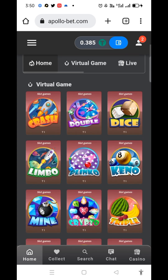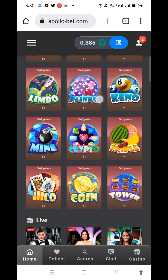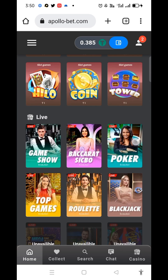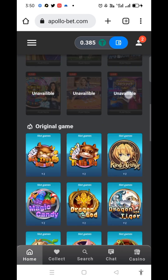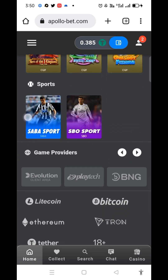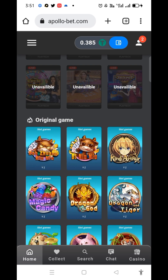I am going to tell you the game list: Crash game — a very demanding game — Double, Dice, Limbo, Plinko, Keno, Mine, Crypto Triple, Coin Thrower. A lot of games are available. Live games are also available on this site: Game Show, Dragon Tiger — a very famous game — Big Small, and sports games are also available.